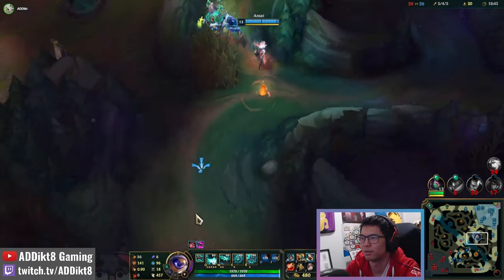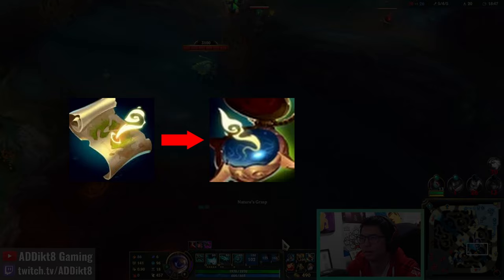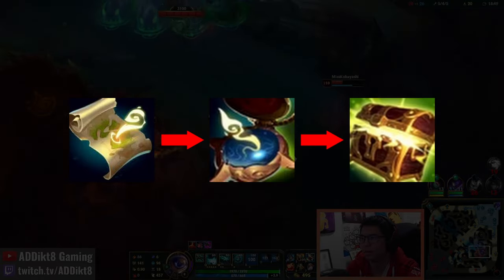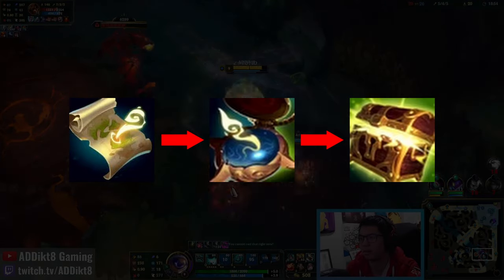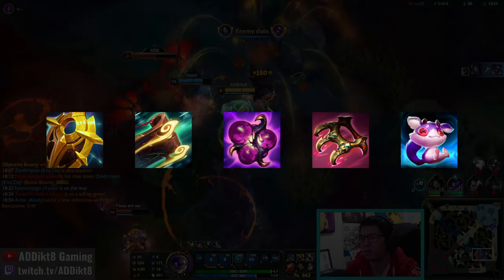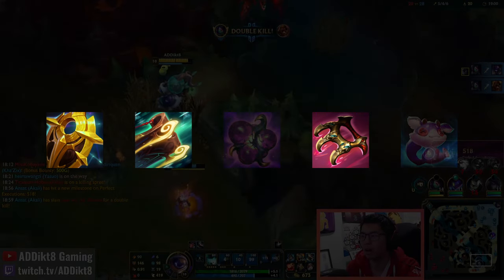As you continue to get stacks on your support item, World Atlas will transform into Runic Compass, which will then transform into Bounty of Worlds, providing you access to not only wards but also 5 possible upgrades. In this Maokai support guide, we are only going to discuss 3 of the 5 upgrades, as highlighted on the screen here.